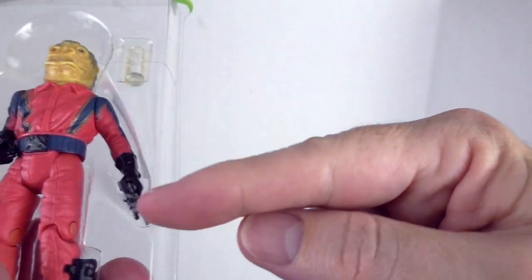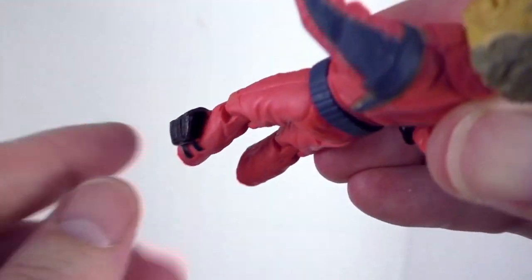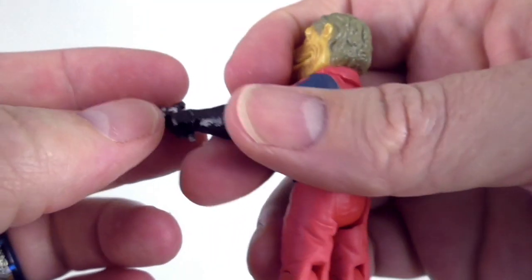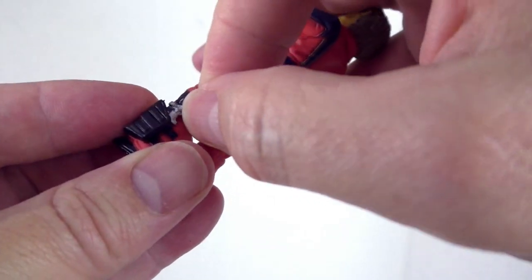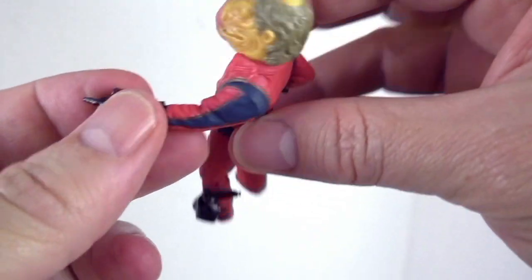Oh look, he's already holding his weapon. Very cool. And he's got this really neat holster down at his ankle that I'm sure this weapon can fit into. Nice. And Snaggletooth is left-handed.